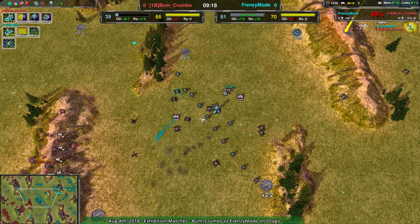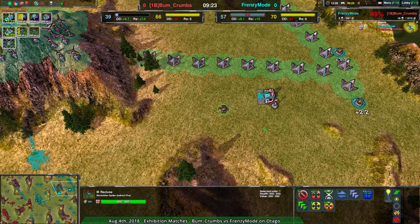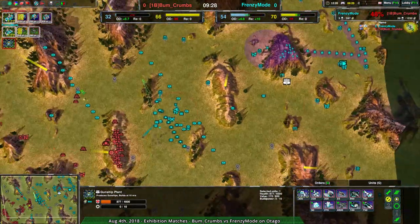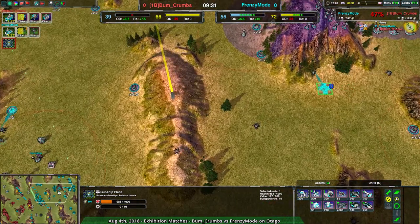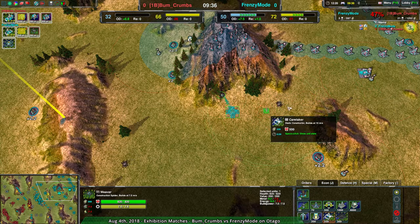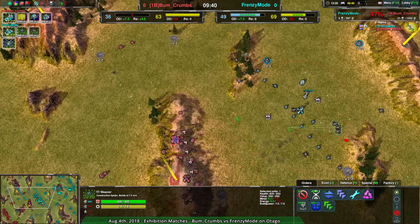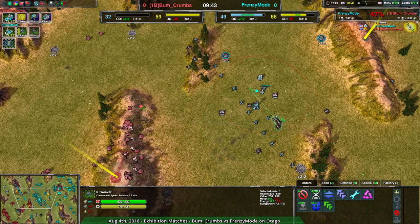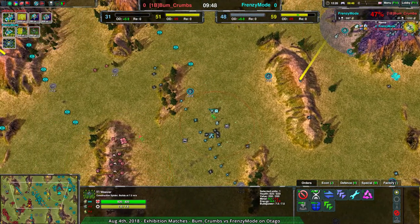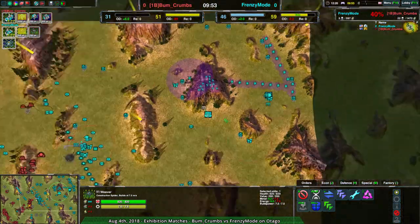Three or four more caretakers in the backyard for Frenzy Mode would be perfect. Or just build a proxy factory — that would work too. The proxy gunship plant isn't a bad spot, but it's away from caretakers, and more importantly you can't really build a caretaker that covers both. It would be amazing if you had a caretaker covering both — that's what you want in general. It's cheaper to build caretakers. It's a very basic thing.